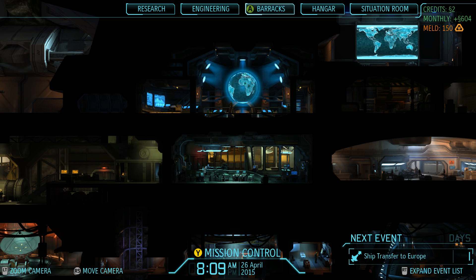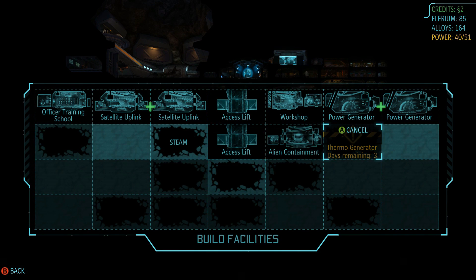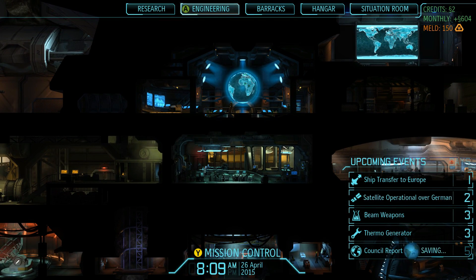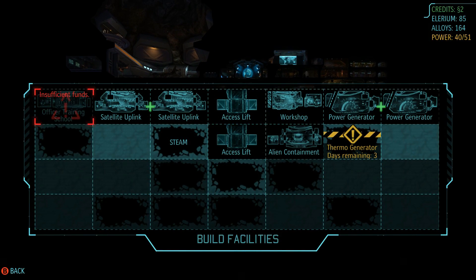What's going on guys, this is Minelki and welcome back to XCOM Enemy Within. We are continuing our adventure - we just had a pretty successful mission and are currently building a thermo generator. We may even build another power generator depending on how much power we get, because we're going to get adjacency bonuses. We'll add one more, plus two more satellite uplinks. We'll be getting quite a bit of money at the start of the month, which is in five days - around six hundred bucks.